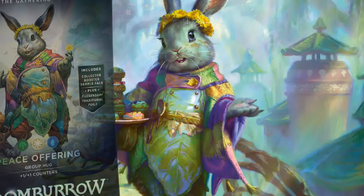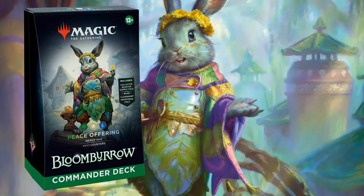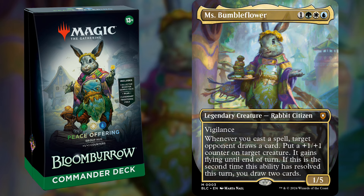Next up is Peace Offering, a Bant group hug deck with Miss Bumbleflower as the commander. It's a 4-mana 1/5 with vigilance that when you cast a spell, target opponent gets to draw, but you get a +1/+1 counter on a creature and give that creature flying. However, this isn't a once-per-turn ability, and if you trigger it a second time you get to draw 2, which means you break even on card advantage while also netting 2 counters and making your threats evasive.